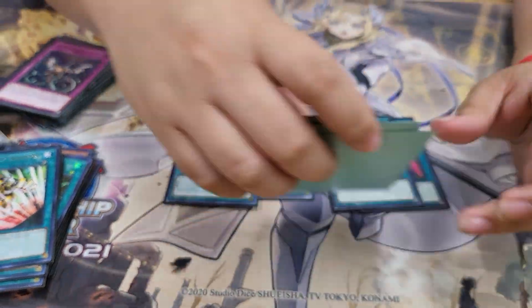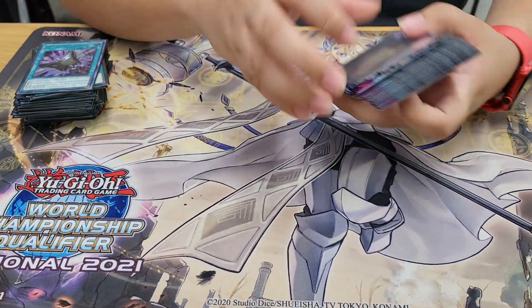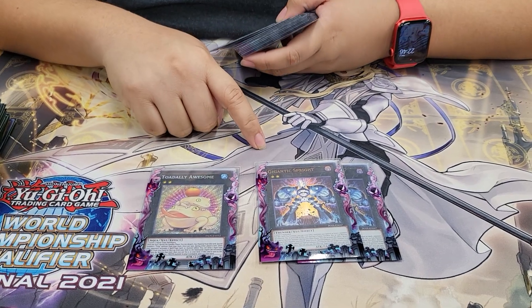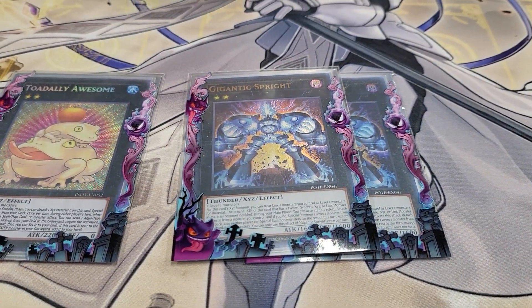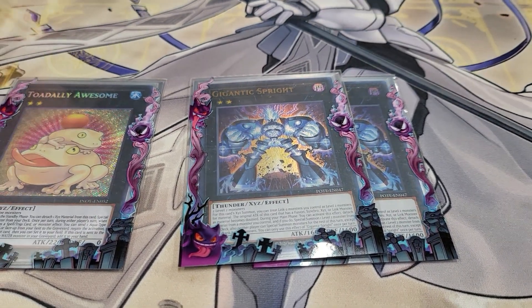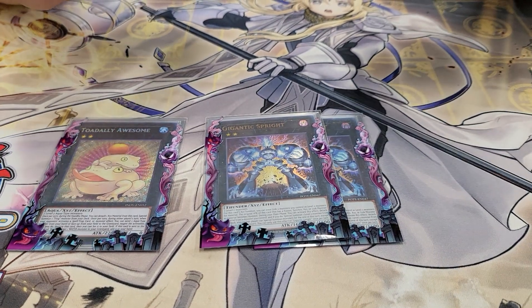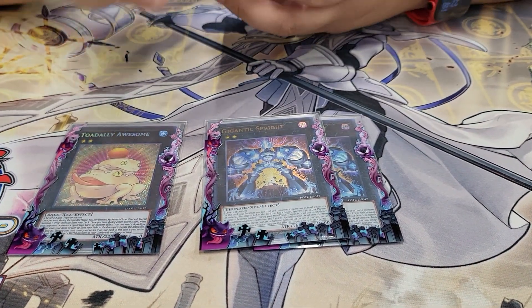That's it for the main deck — 43 cards. Now the extra deck. It's pretty simple — cool rank 2s. We play Toad, self-explanatory. Gigantic Sprite is pretty cool. When you activate his effect, you detach a material and special summon a level 2 monster from your deck. It then locks both players out of rank 2 and link 2 or higher monsters — the whole spiel.